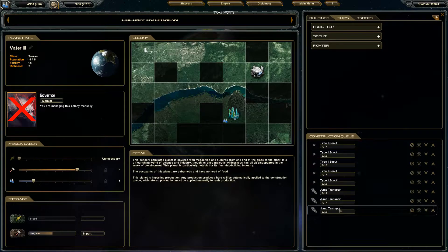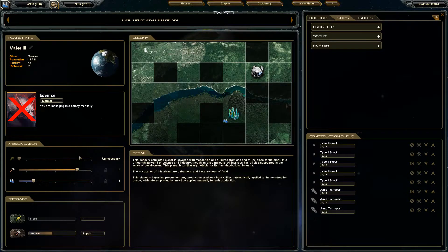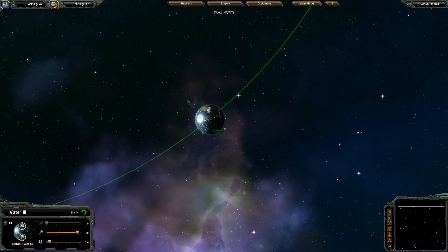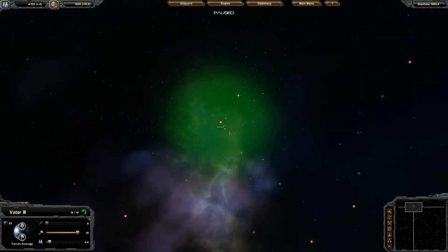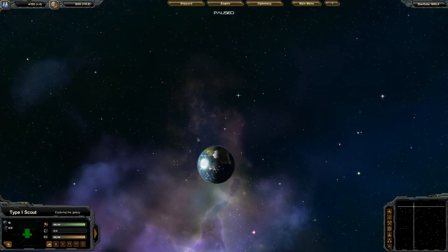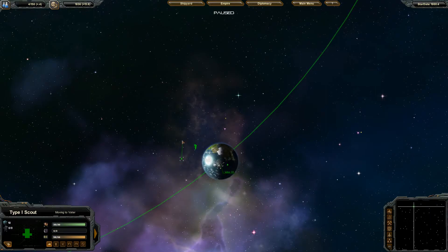Right now we're going to produce quite a bit and not worry too much about technology. We'll try to get these scouts out and get them going. Of course you can select scouts and just send them out if you want, but this game feels more like one of those games where you want to take a back role and let the AI do a lot of stuff.